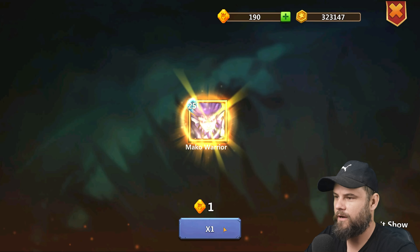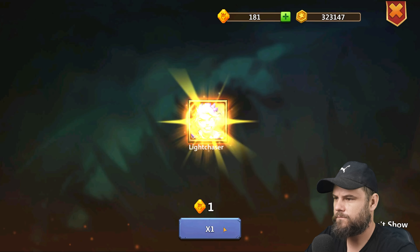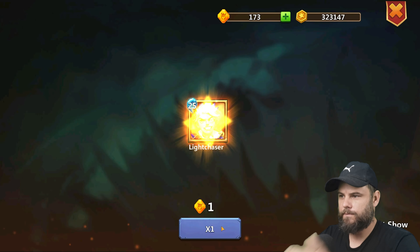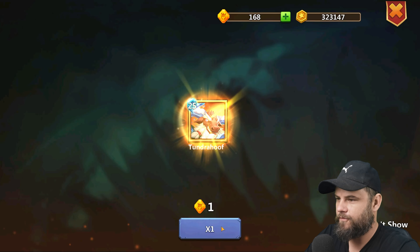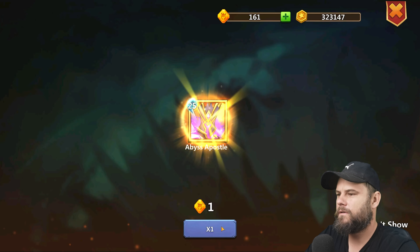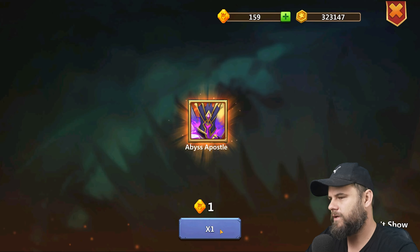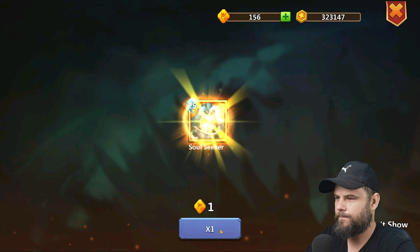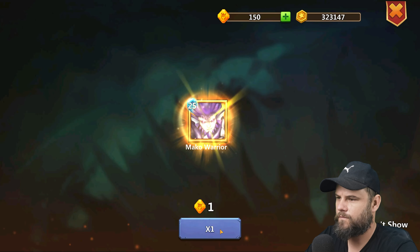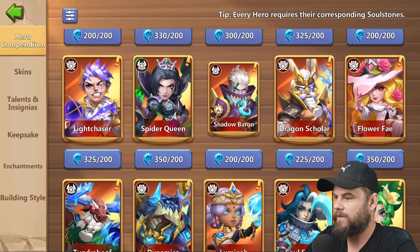12 total heroes so far. 13 with that Light Crasher we just got. 13 — come on, 14. Another Lumiglade. The previous one was a full hero so that would make it 15. We'll stop at 150 remaining.